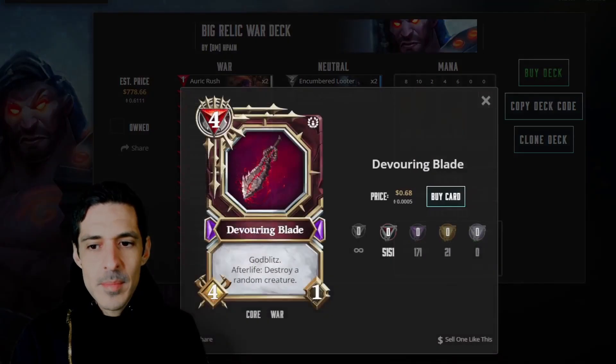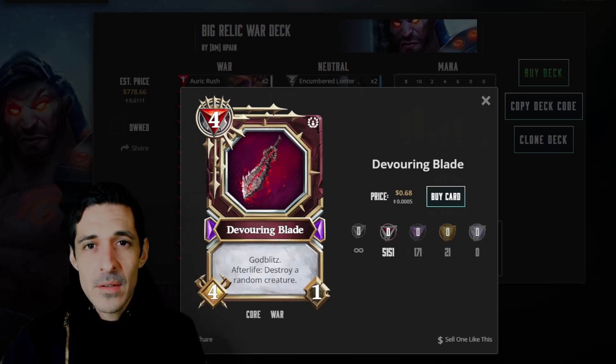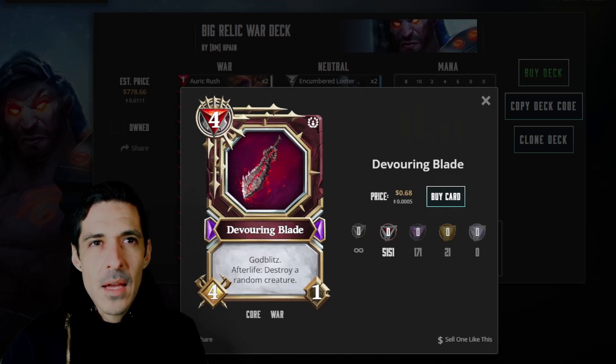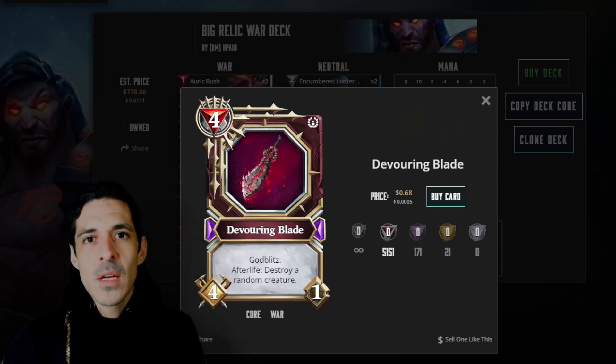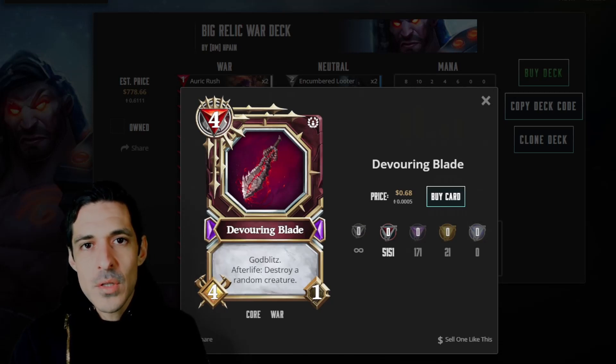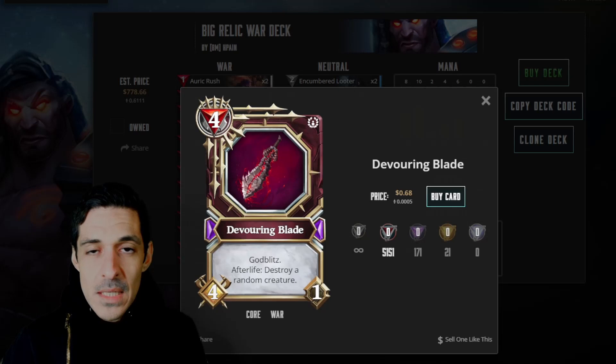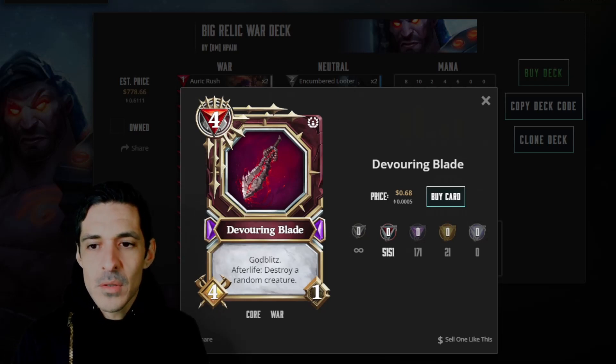It looks like he swapped out Scythe of the Harvest, which was in the original iteration of the list, and put in Devouring Blade — I really like that because there are a lot of aggro decks right now. It has Blitz, Afterlife, Destroy a Random Creature. As Relic War, there aren't a lot of creatures in the list. There are a few removal creatures — Vanguard, which is Twin Strike with Blitz, as well as Orcish Elite, Twin Strike Blitz — just to help you clean up the board. For the most part, you're just going to have draw.